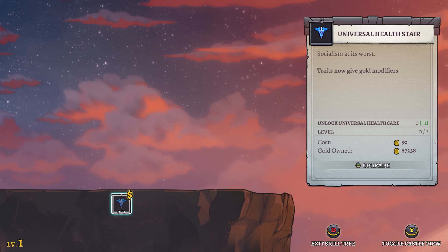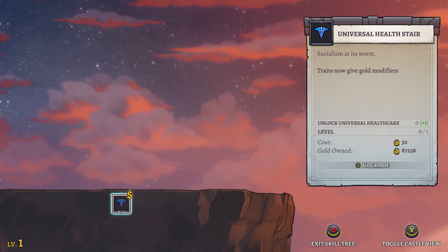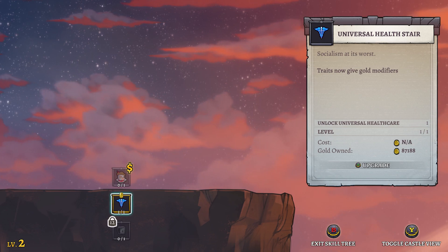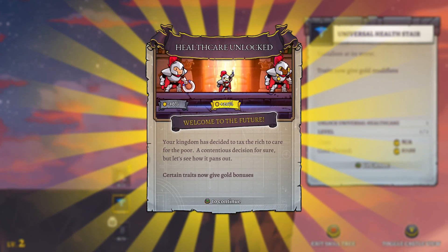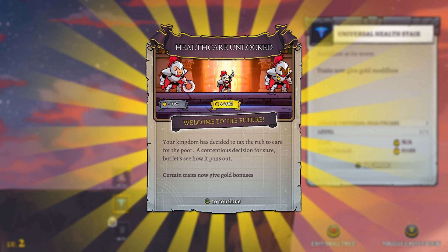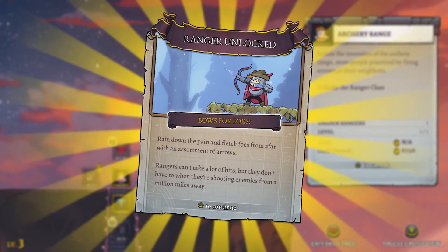We have White Star, we have Blaze Bellow - so these are new spell names and spell changes. Let's go with Antique Hermes Boots. There's a Disattune - less health, but you can only be hit in the heart. Oh, that's kind of cool. Let's go with this one - new class.